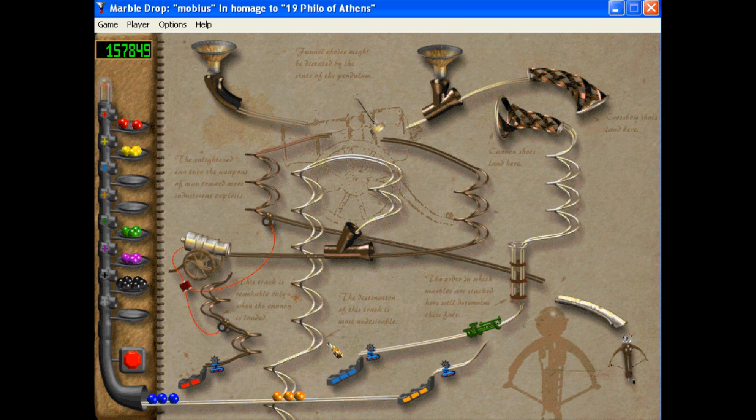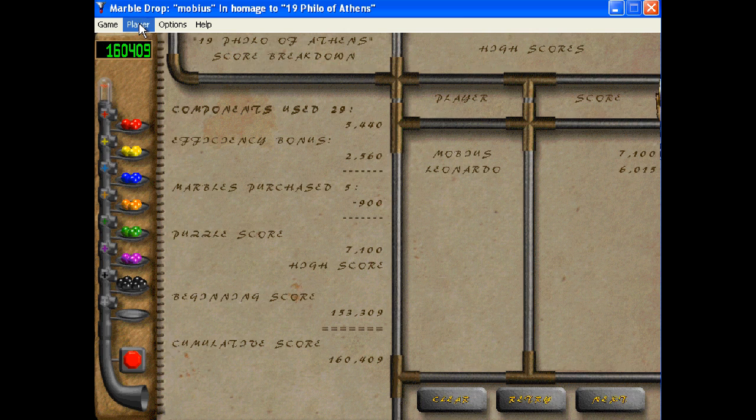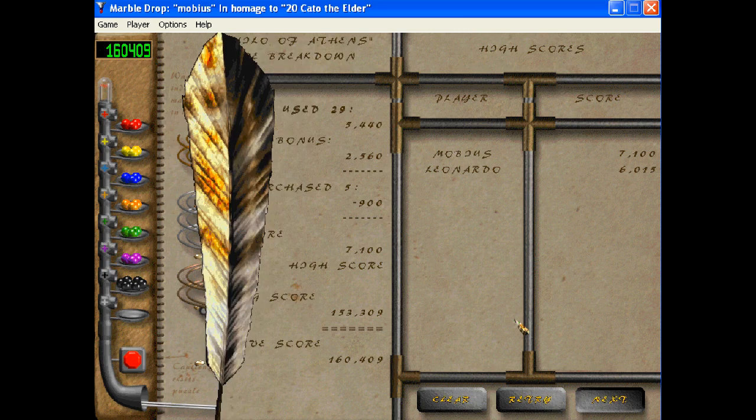That's it. This level — I thought this level was the level Euclid, because it looks slightly similar. Pretty sure we already passed that level. What's next? Cato the Elder — I remember this level.